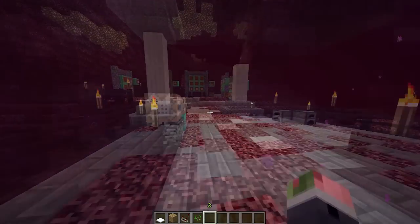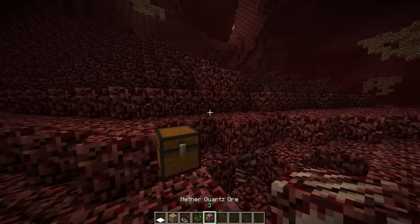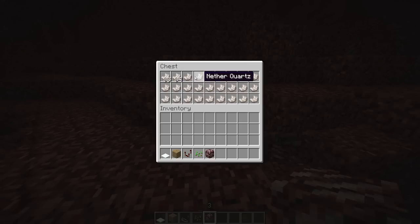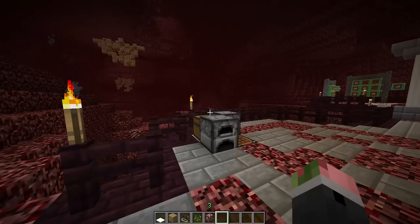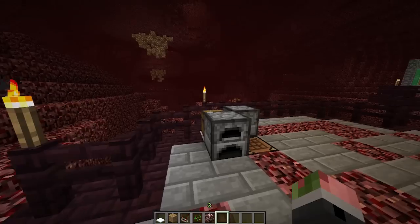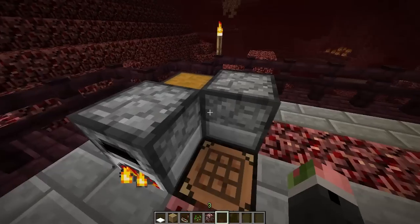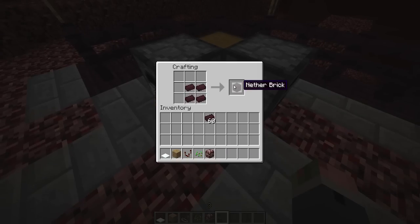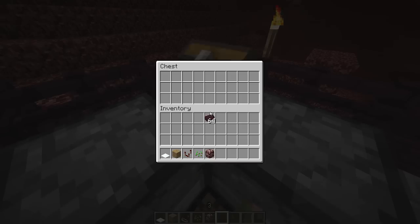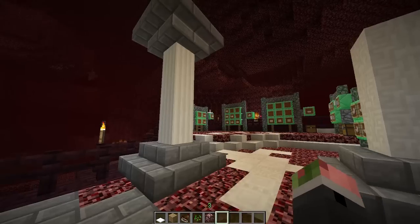In the Nether there are some new blocks. We now have nether quartz ore, and nether quartz ore does work with fortune pickaxes. Another cool thing is you can now smelt nether rack — once you smelt it you get nether bricks, and when you craft those into a block pattern you get a nether brick block. So now you can take all that mined-up nether rack and smelt it into something very useful.